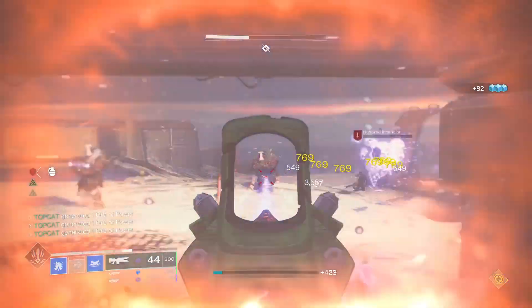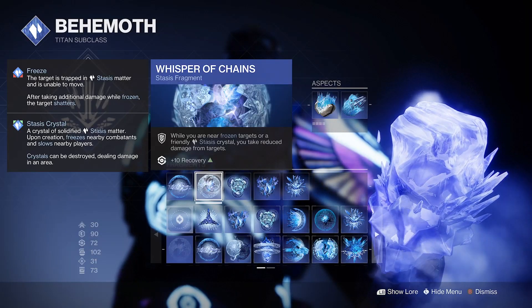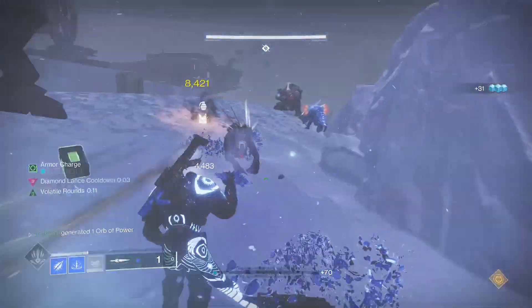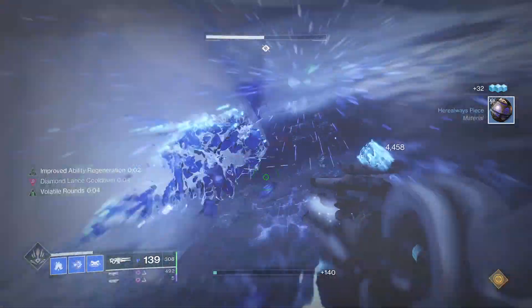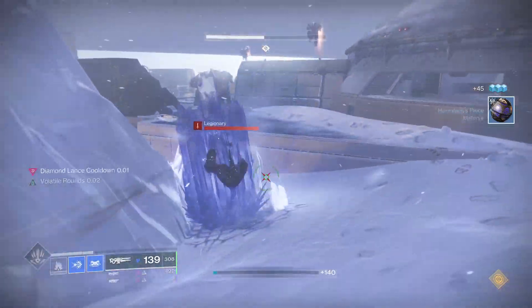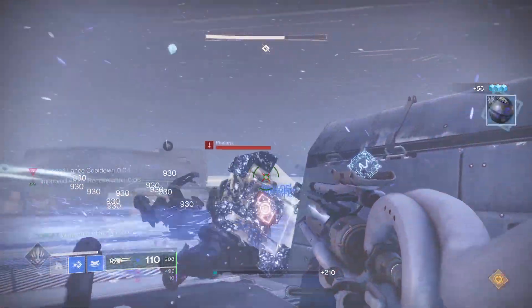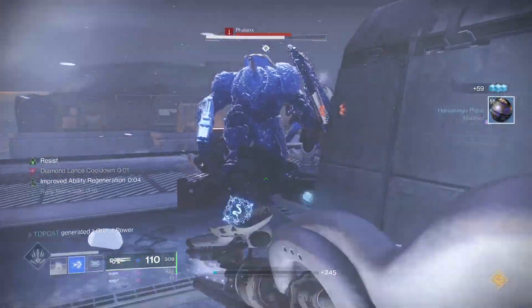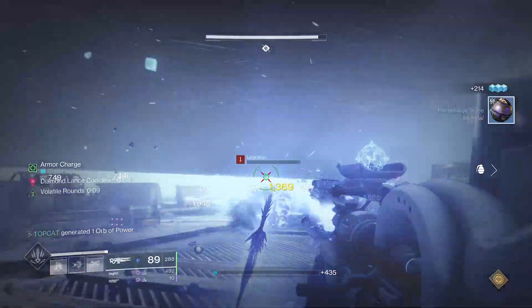This allows us to litter the battlefield with ice, which leads us to Whisper of Chains. While you are near frozen targets or a friendly stasis crystal, you take reduced damage from targets. This is a straight-up must for this build, and with it equipped it is surprising how much damage you can tank. It pairs particularly nicely with Whisper of Torment, so as you are tanking damage you are gaining mega grenade energy.